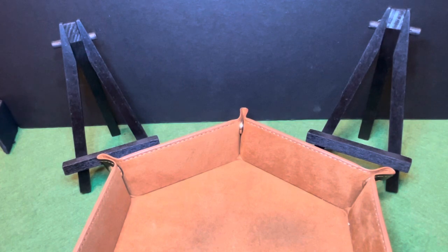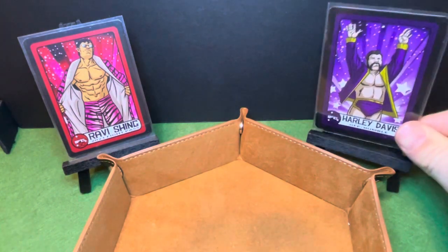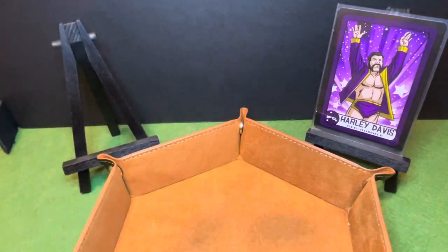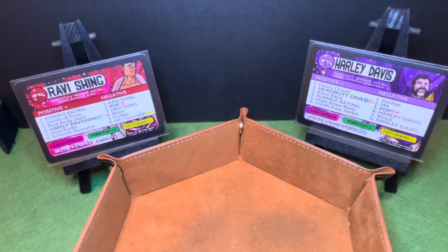The first match on the card features two wrestlers who haven't been seen since card number one: Robbie Shing and Harley Davis. This is an updated Harley Davis — the Rumble Pack Harley — so I'm excited to see how he does in the following match. As always, the left wrestler is red and the right wrestler is blue. We'll roll fast forward.